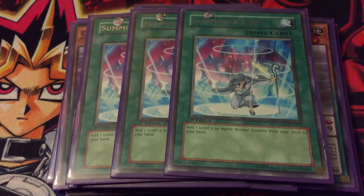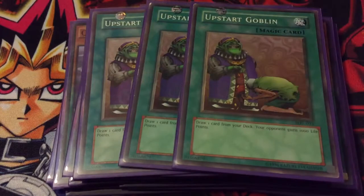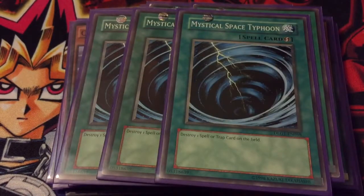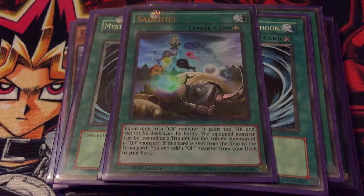Triple Summoner's Art, since they're like five or six bucks — they're really not that expensive and you need to see Scout. Triple Upstart Goblin, pretty much the same thing — you need to see Scout. Triple MST just to make sure your plays go off and to stop the mirror.